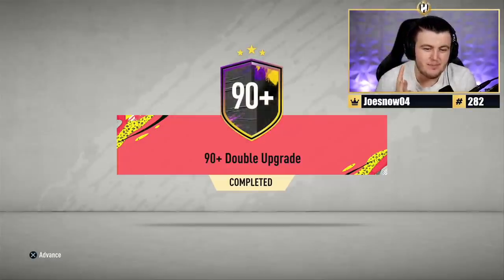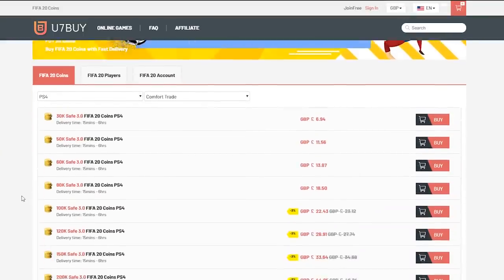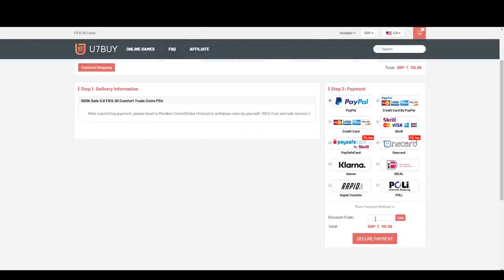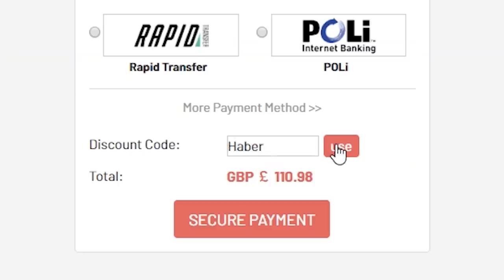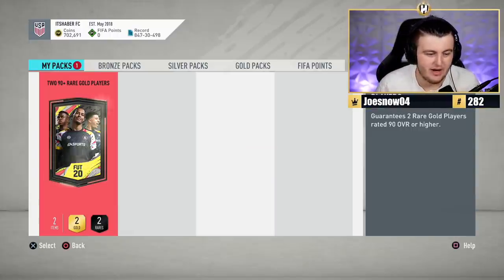EA just dropped a 90-plus double upgrade pack. We're going to open it and see what we can get inside it. For cheap, fast, and reliable FIFA 20 Ultimate Team coins, check out u7buy.com and use the code HABER to get yourself 5% off all of your orders. It guarantees you two rare gold players rated 90 overall or higher.